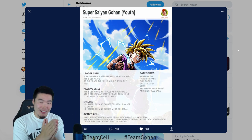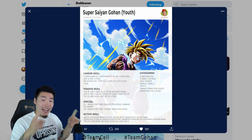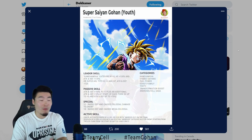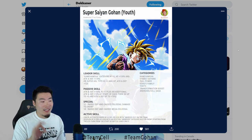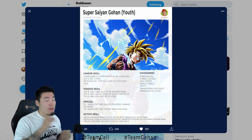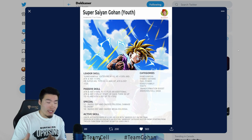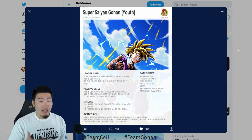We got Super Saiyan Gohan — this is his pre-transformation, pre-active skill form. His leader skill covers the Kamehameha category, so a brand new category. We don't know who's in it, but I assume anybody that can use Kamehameha is going to be in it: ki plus 3, HP plus 130%, and attack and defense plus 170%. Or Super AGL types ki plus 3, HP, attack and defense plus 120% — so not quite a dual category lead, more like a 120 lead and a category lead. This means Gohan is going to be a Super AGL type LR.